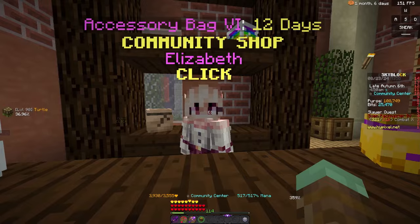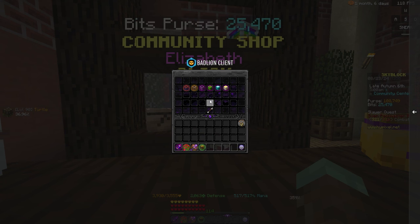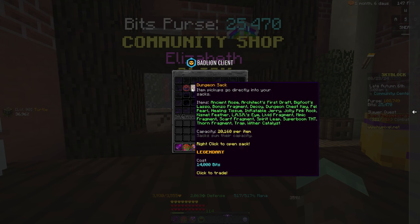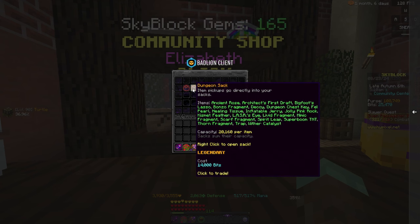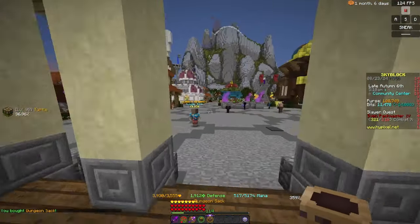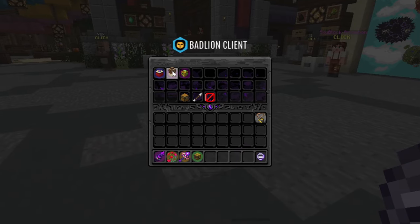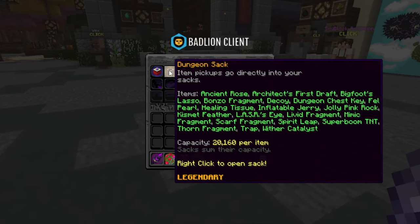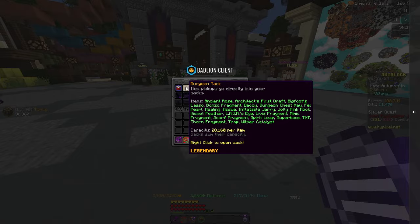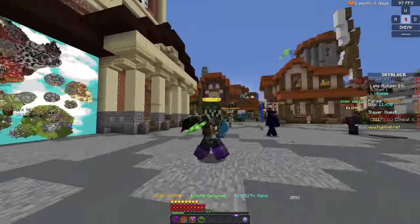Before we go into the dungeons, I'm going to go ahead and buy myself a sack here. We can literally buy this dungeon sack for 14,000 bits. Let's go ahead and buy that right now. And now we can go into my sack and put it right there — this is going to automatically store dungeon-related items into my sacks.